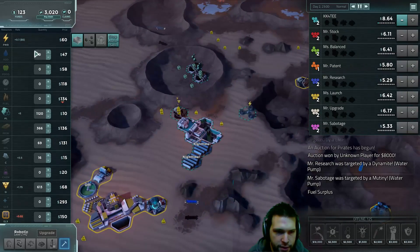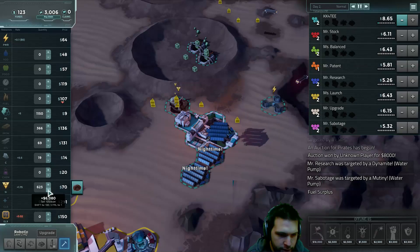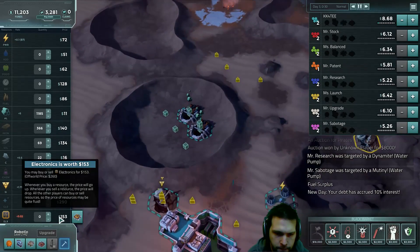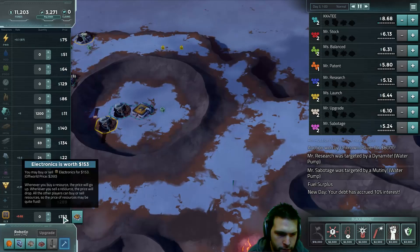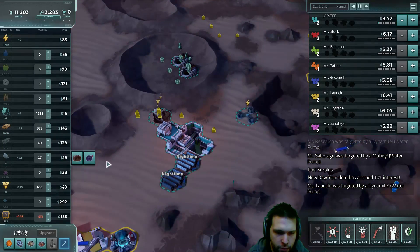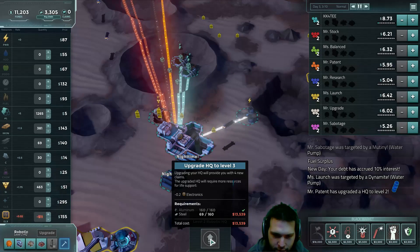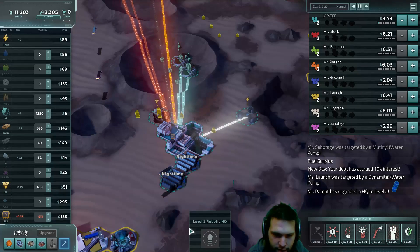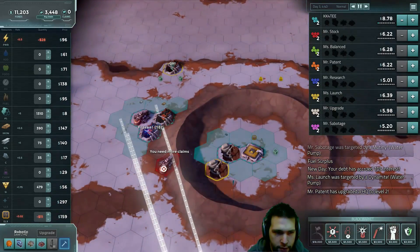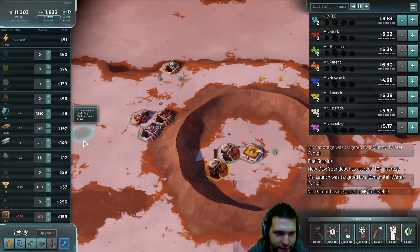It's nighttime, but our electricity is keeping up, just barely. Silicon production is doing well — we're going to sell some of that to get some money back. Carbon production is doing adequately. We need more tiles, and we get more tiles by upgrading our base. Upgrade to headquarters level 3 requires a lot more steel, which we get by converting iron. And in order to do that, we need more land and time.